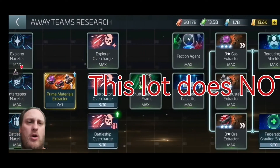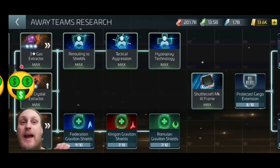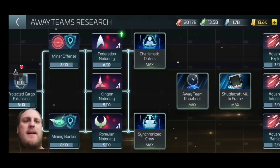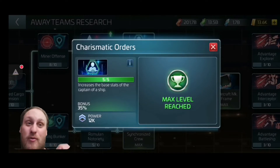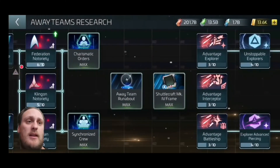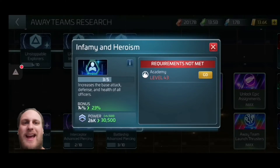In the Away Teams tree, the first ones you want are the top three: Routine Shields, Tactical Aggression, and Hyper Spray Technology — that's defense, attack, and health in that order. Next you've got Charismatic Orders, which increases base stats for the captain by 35% at level five. Then Synchronized Crew boosts base stats for all officers on the bridge by 35%, and this stacks with the captain boost.